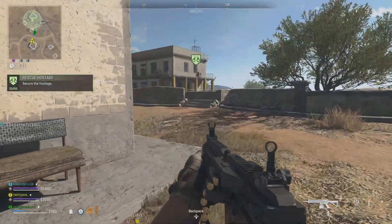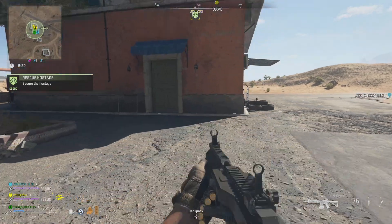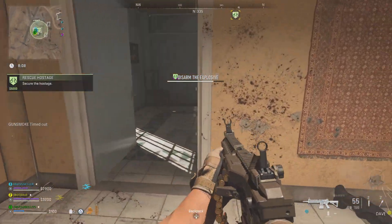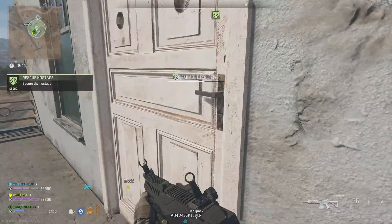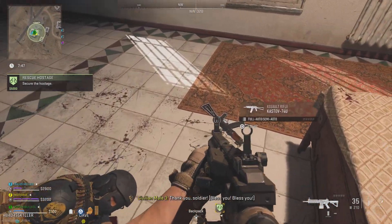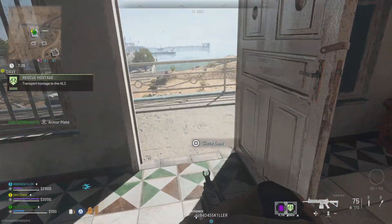Ultra One, you're approaching the target now — locate and secure the hostage, all other personnel are considered hostile. Clear out the outside before we go in. The hostage is wearing explosives — use it before it detonates. Got him. Here's an armor plate, Jeremy. Ultra One, explosives disarmed — proceed to an extract point with the hostage. Come on buddy, I got you. Ultra One, exfil helo is inbound — get that hostage to the designated LZ.